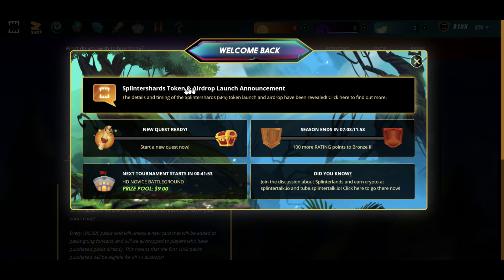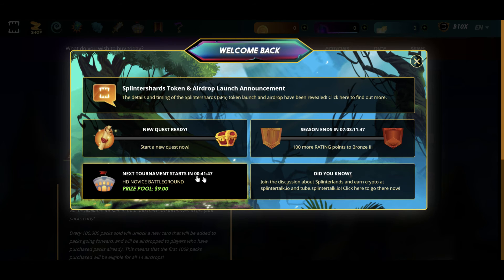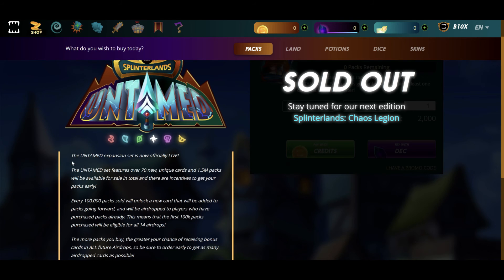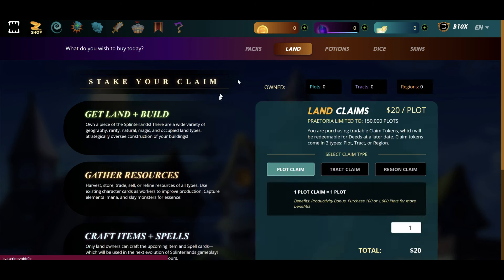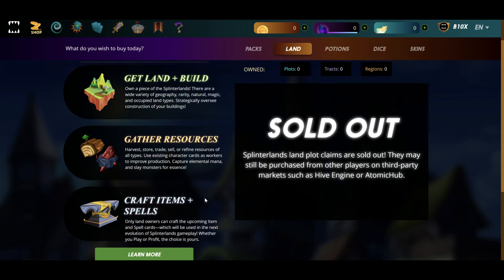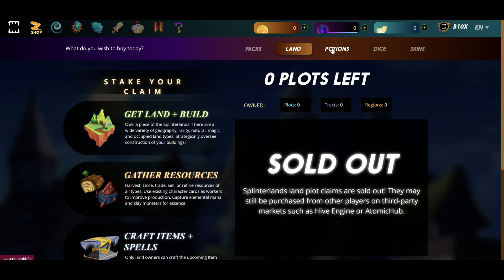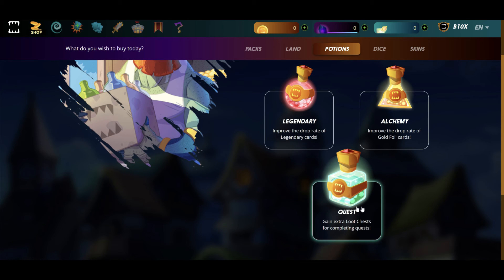Splinterlands has a token and airdrop launch announcement. New quest ready. The next tournament starts in 41 minutes. Here we have packs — the Untamed expansion set is now officially live. The Untamed set features over 70 new unique cards, and 1.5 million packs will be available for sale in total, with incentives to get your packs early. Land — stake your claim, get land and build, gather resources. There's lots to do in this game. I think this company has been going for about 4 years. Legendary potions, alchemy potions, and guest potions.